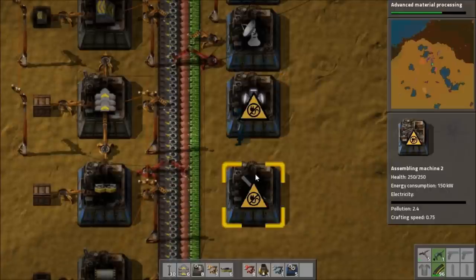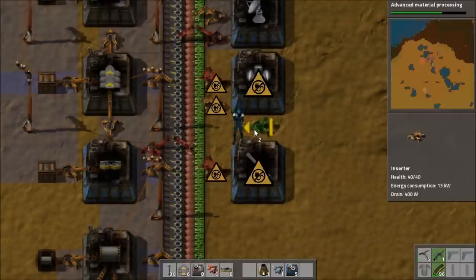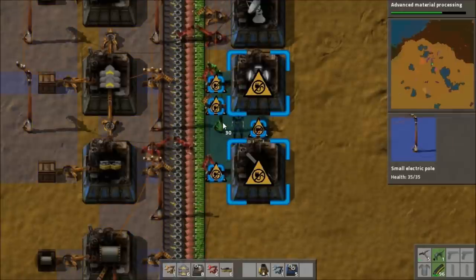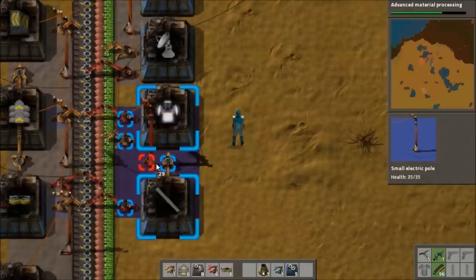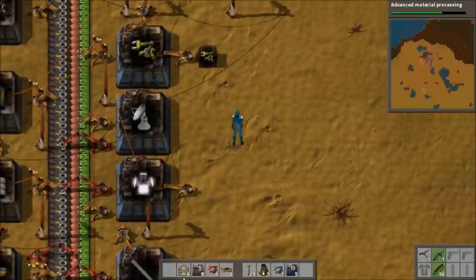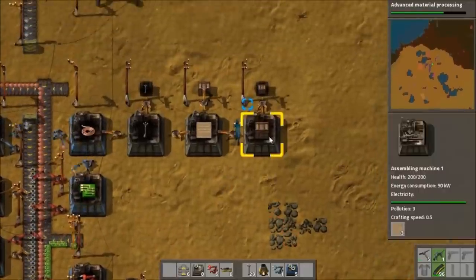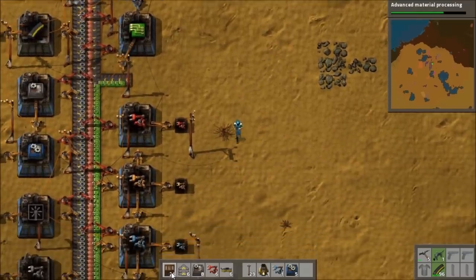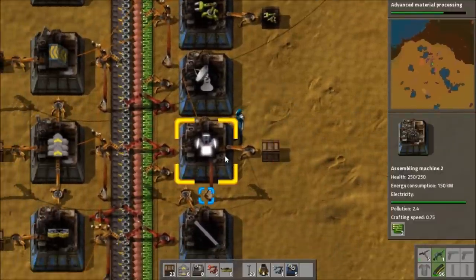That needs stuff from both sides, of course - that just needs iron. Just set it up like so. Stick that in the middle of it all. Let's shift that. Stick it in the middle there. Pretty similar like that. And I need a chest - I have a production area dedicated to them at this point, so that's easy. That's going to supply me for many, many episodes to come. So there we go - I've got light production.